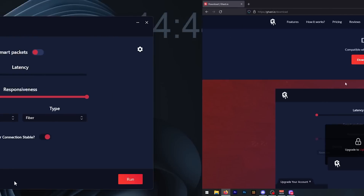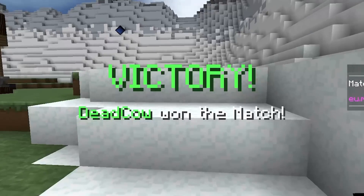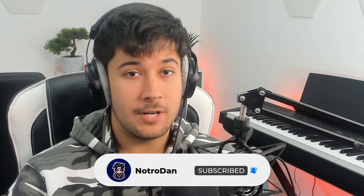Today we're going to be checking out ghast.io, which is a program that optimizes your network efficiency in Minecraft, which can actually give you better hits and better knockback. We're going to be checking it out in this video, seeing if it makes a difference to me and whether I'd recommend it. If you're new, make sure to leave a like and subscribe. Without further ado, let's get into it.